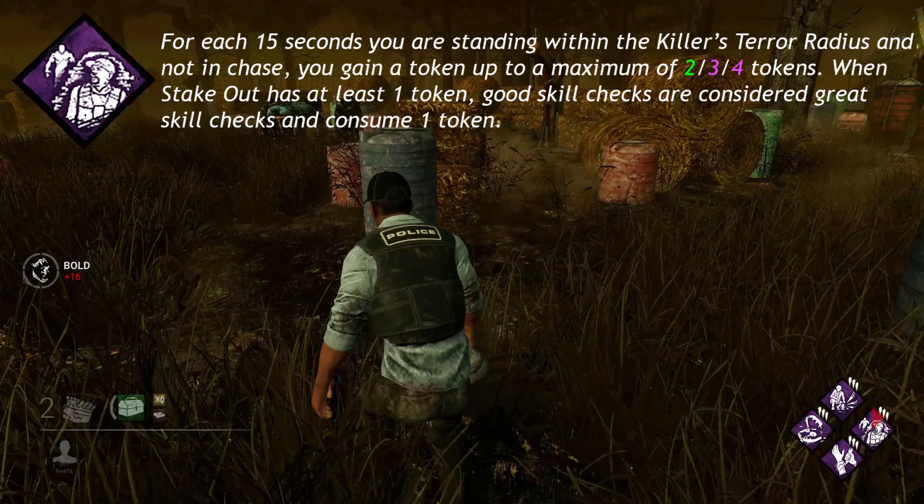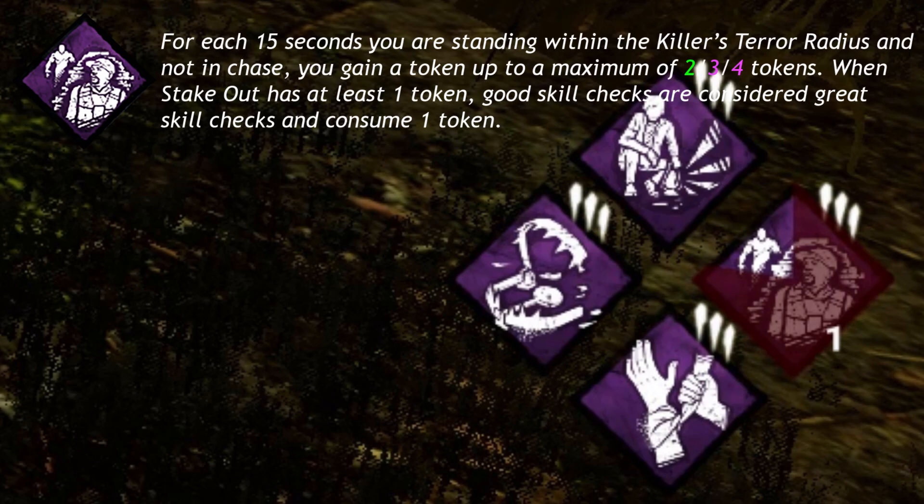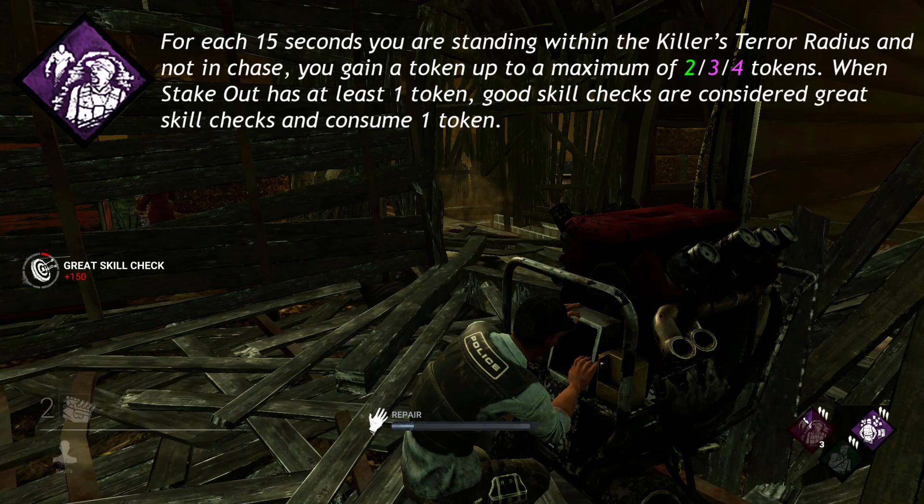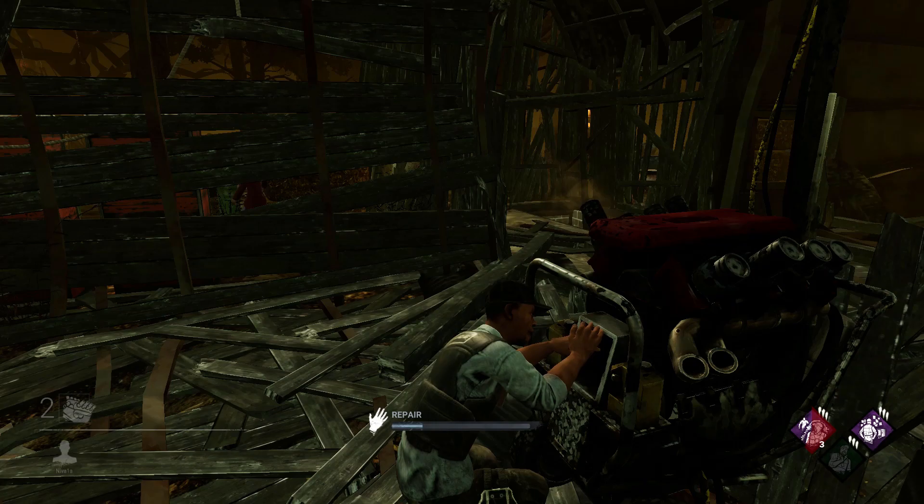And finally, Stakeout. For each 15 seconds you are standing within the killer's terror radius and are not in chase, you gain a token up to a maximum of 2, 3, or 4 tokens. When Stakeout has at least 1 token, good skill checks are considered great skill checks and consume 1 token.